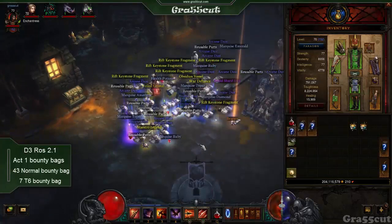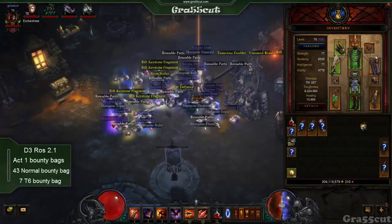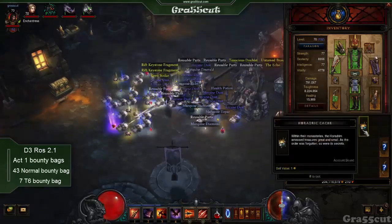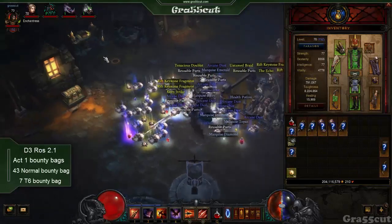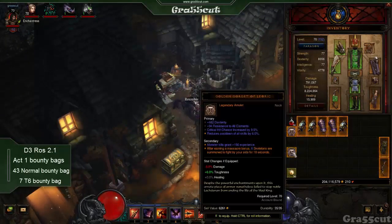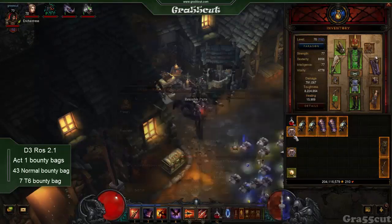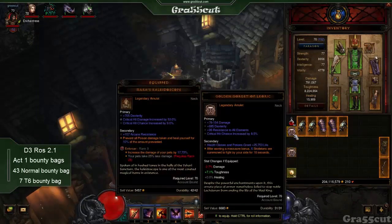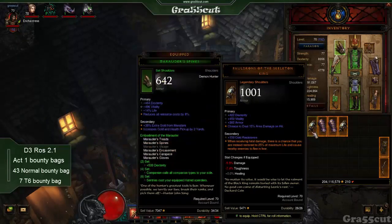Again, an amulet — 100% drop rate for a legendary. Even if you don't use it, you can use the Forgotten Soul when you break it down to re-roll other stuff. This is just fantastic. I didn't get the Royal Ring of Grandeur in the seven T6 bags, which was a bit of bad luck, but on the ninth T6 bag I finally got it — so the proof is in the pudding!